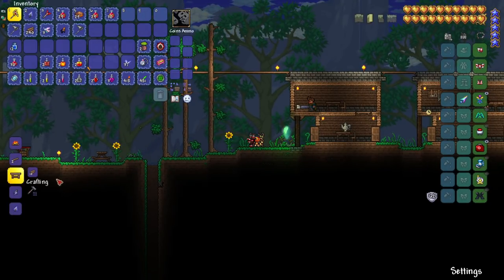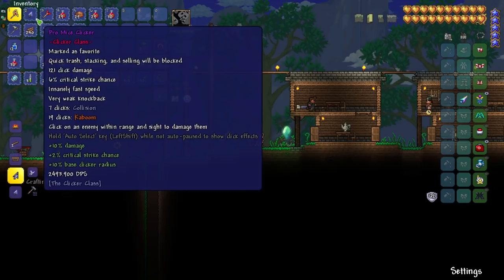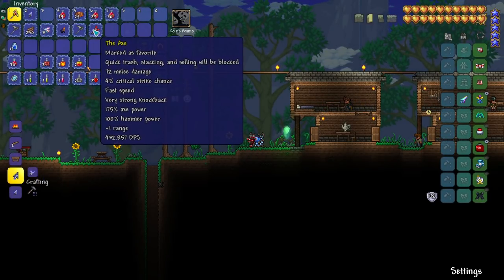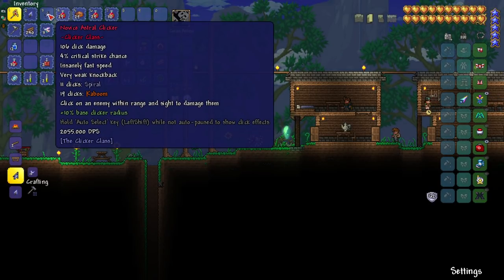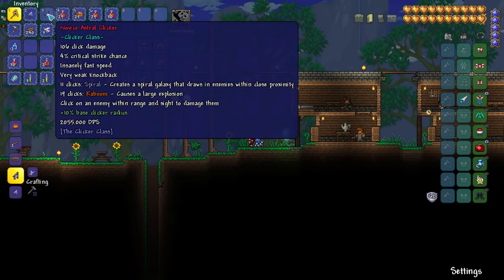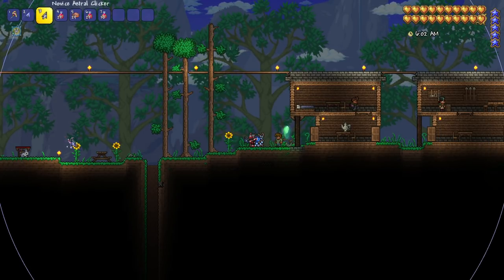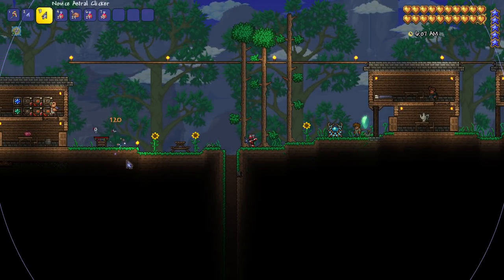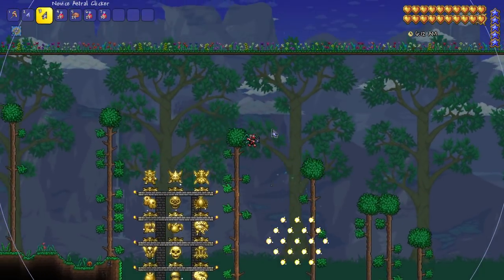So before we jump into anything, a lot of you really wanted me to check out the other clicker. Yesterday we made the mice clicker, and I also reforged it. You wanted to see the astral one, so here we go — the astral clicker. It says novice, which isn't great. It creates a spiral galaxy that draws in enemies within close proximity. So we tried it and yeah, we got a new clicker. Very exciting.